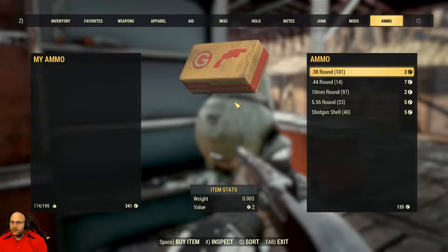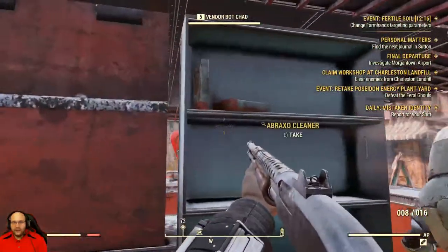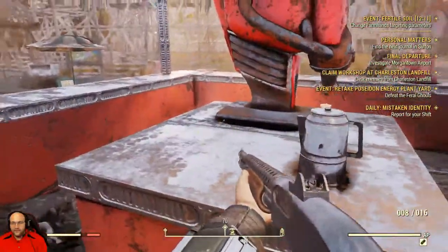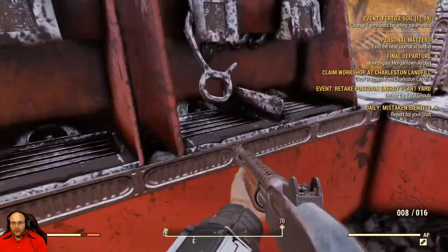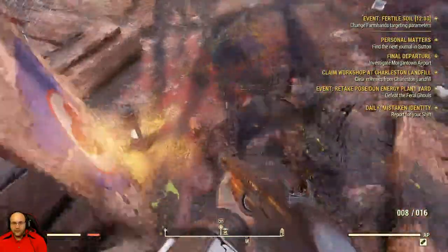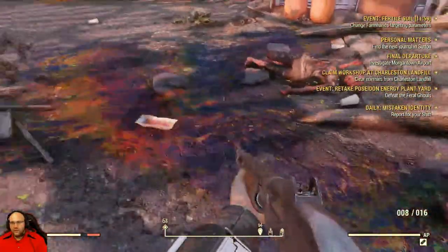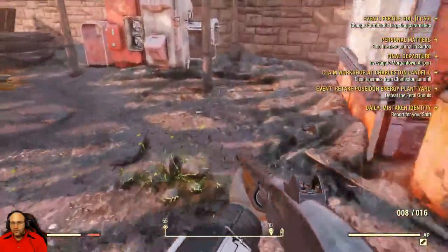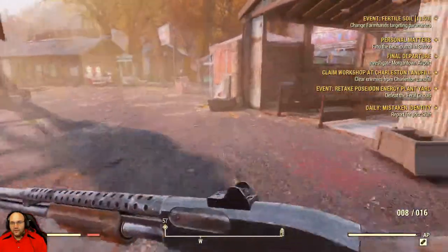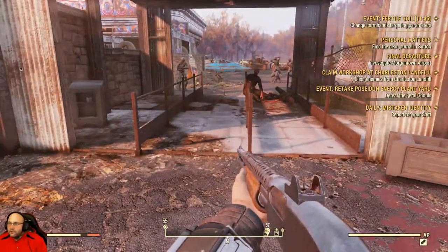Got some ammo. What do you got in shotgun shells? Let's grab a whole bunch of junk, just turn it into trade. Get all the equipment. Weapons. Still learning. So we'll come back to him. Flameworks. Landfill.